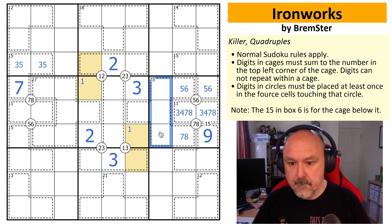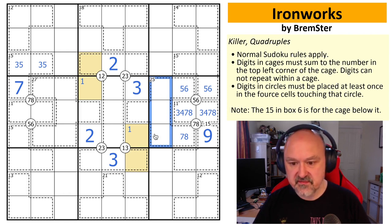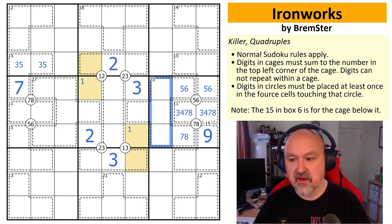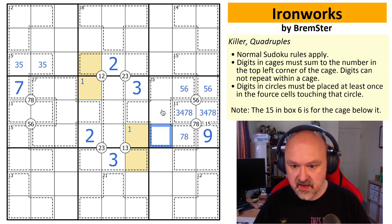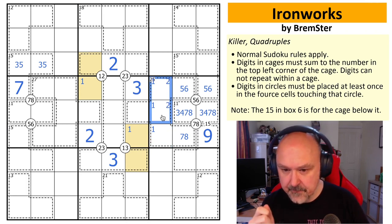Looking at the 25 cage: all possible digit combinations for a 25 cage require a one and a two. There must be a one or two here, and since the two can't go in that lower position, one goes in one cell and two goes in another. Let me think about what step I'm missing before proceeding.